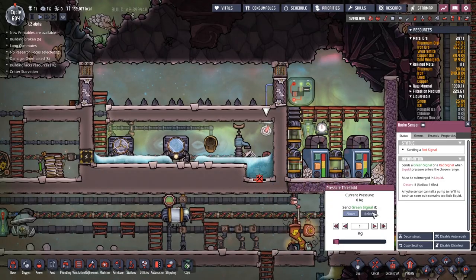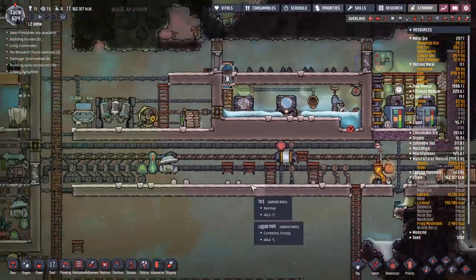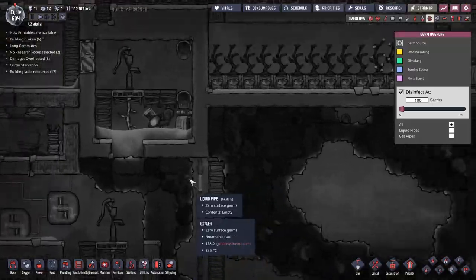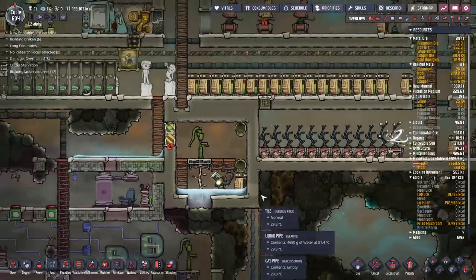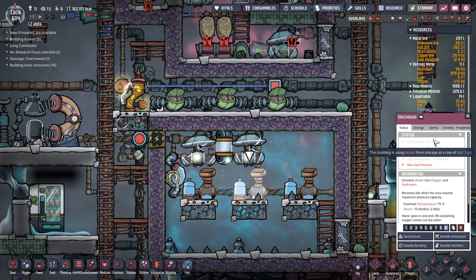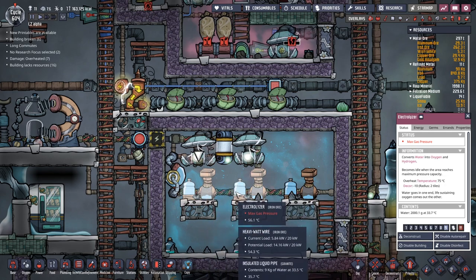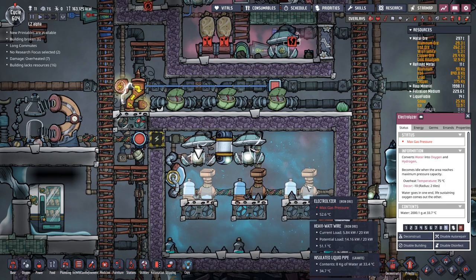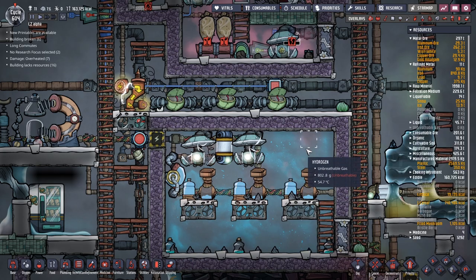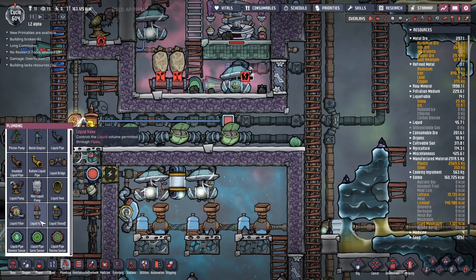Why is this so hot? We're going to have some serious steam here soon — no surface germs though, that is cool, just a little too hot. The problem was this hydro sensor had been set to 'below' instead of 'above', so it just kept feeding stuff through. That makes me a little worried that somewhere we've got dirty water — no, we're good. When this uses water, it uses 666.6 recurring grams per second. So six point all-the-sixes times three is about 1.9 kilos of water.